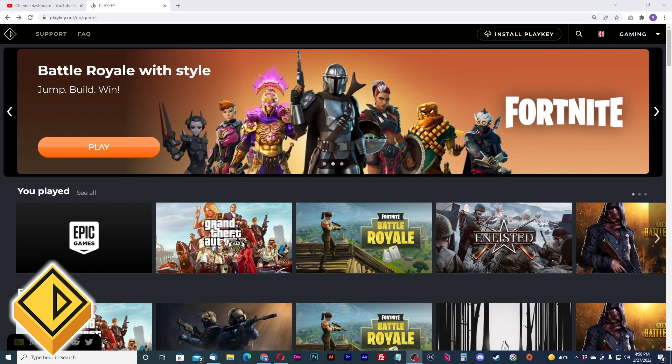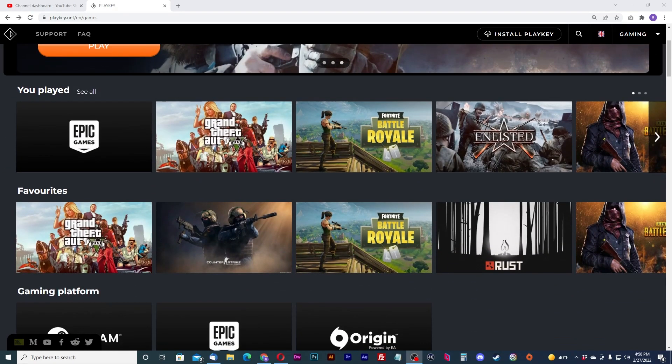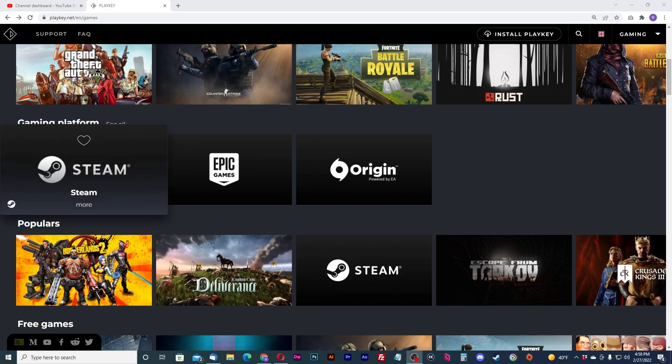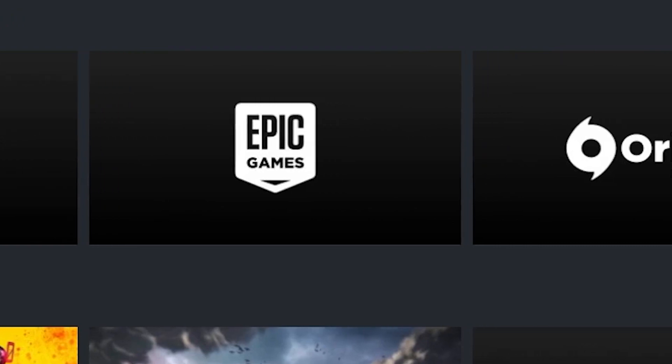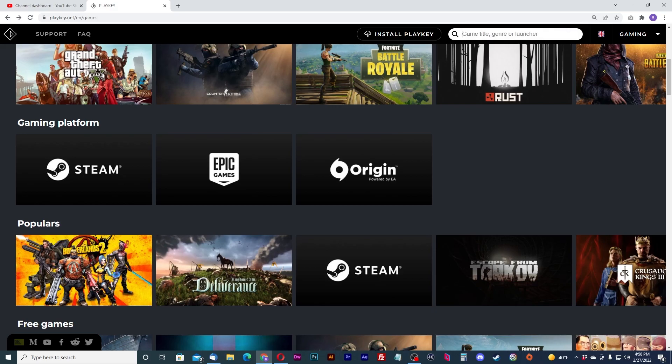PlayKey is a Russian-based pick-up-and-play cloud gaming platform with a caveat — they allow you to download and install any game from your library from either Steam, Origin, or Epic Games. With this wide range of games, it'll be interesting to see what PlayKey is running their services with. Stay tuned and let's get Keyed In.